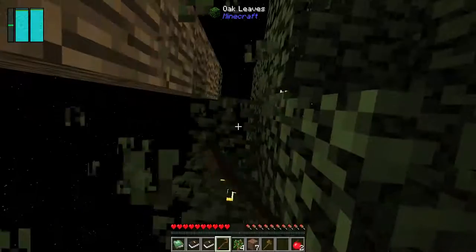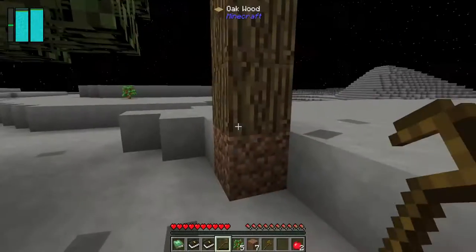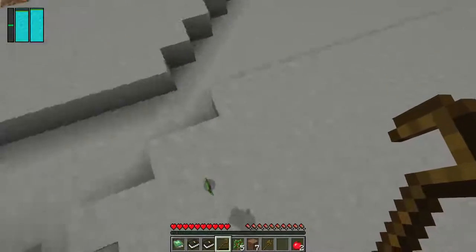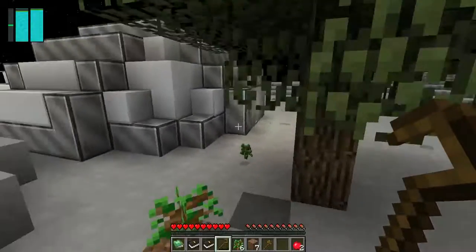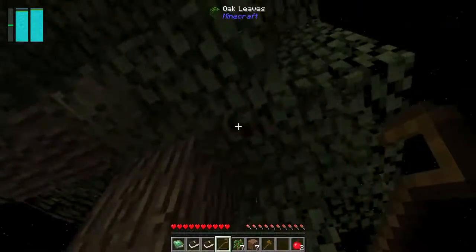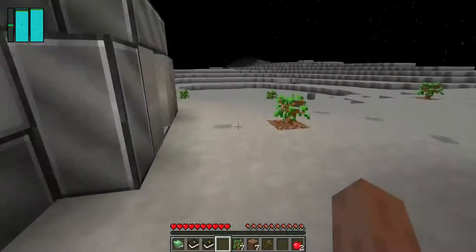Reap all the leaves from that tree now — getting lots of saplings. Just be aware: sometimes the saplings can be blown right over to the other side, so it's easy to miss them. Right, that crook is done, let's go make another one.